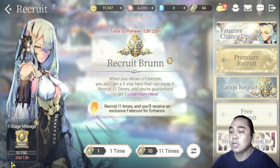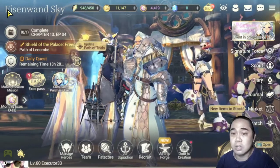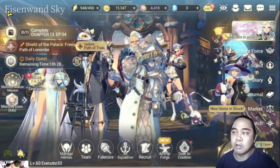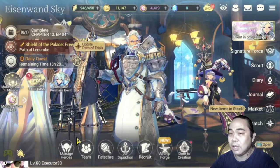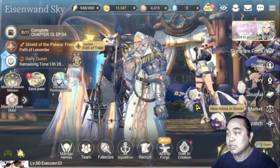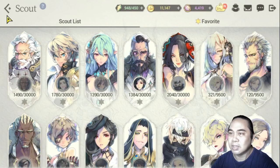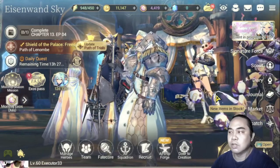My goal — and this is advice for all free-to-play players — is to make sure you have enough for the mileage before you pull on nation recruit tickets. This is the fastest way to ensure you get generals. You can also wishlist them on some banners, but it's RNG dependent. To reliably farm them, you'll have to depend on nation recruit tickets. I'm also trying to do it through the scout system, but I'm still very far from having extra heroes for that.